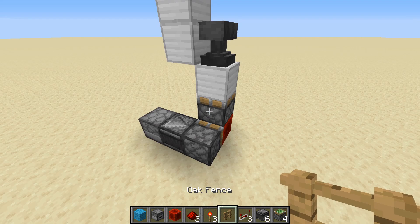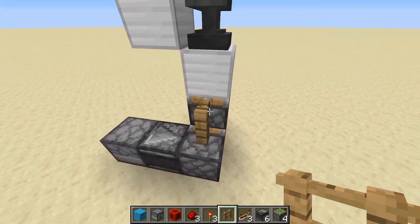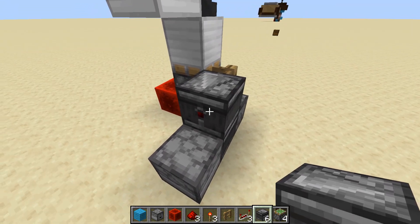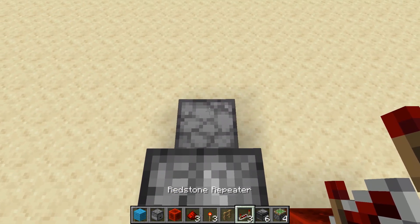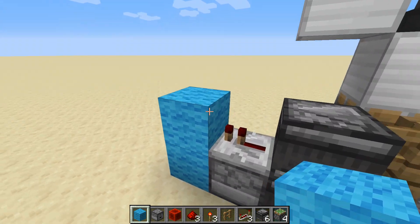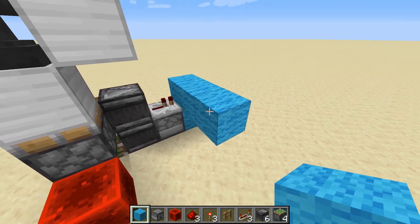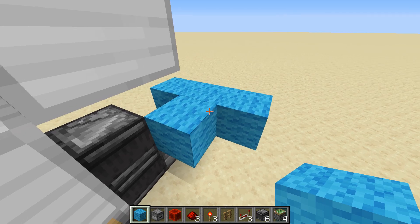Take out your fence and we're going to place it on the left side right above this sticky piston. Go to the opposite side of it. You're going to place an observer that points towards the back. Hold shift, you can place a repeater right here. Then you can fit a block right in front of the repeater. Now from this block, we're going to build out another two blocks like so, and put another one right in the middle so it makes a little T.